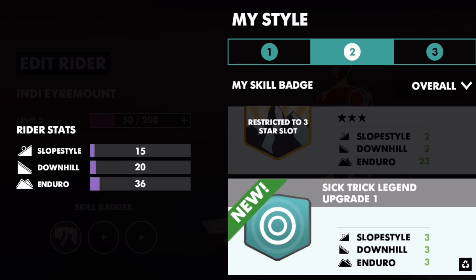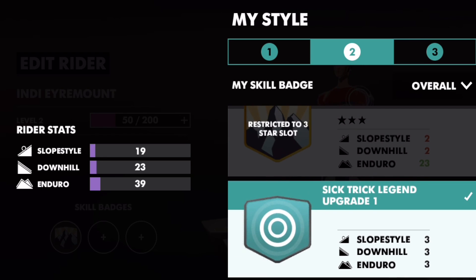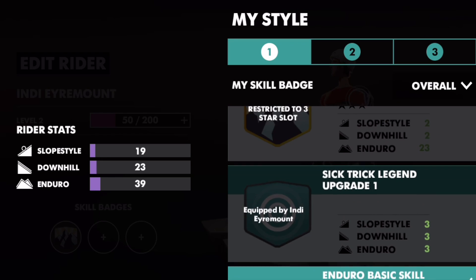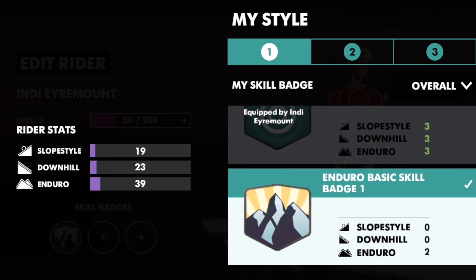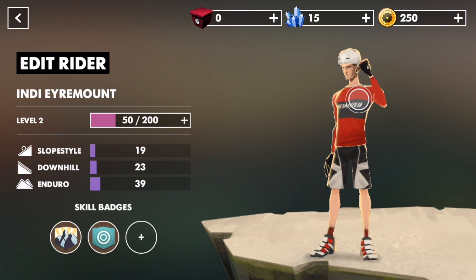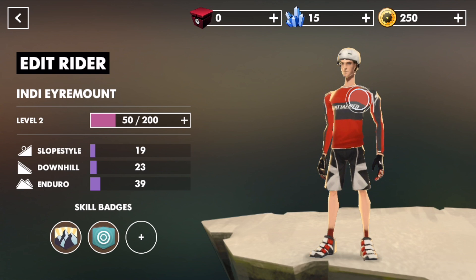Sick Trick Legend upgrade — so I can put this in a different slot. I'm confused. These things show up in weird spots, I don't know what's going on with skill badges. Note to Red Bull: fix your user experience.